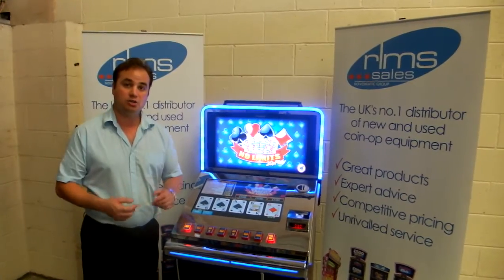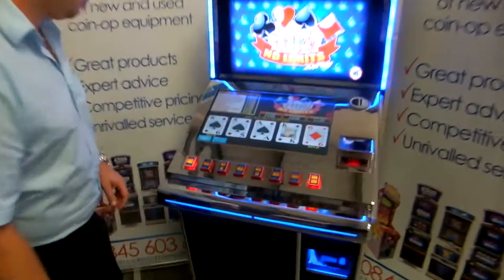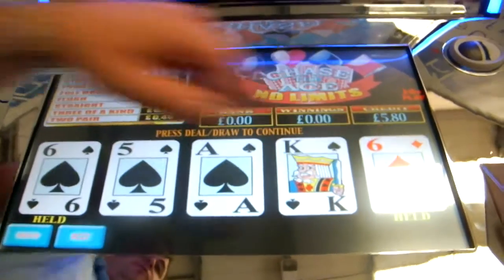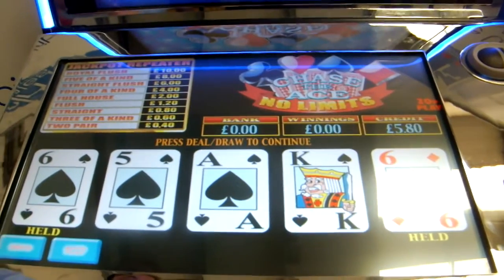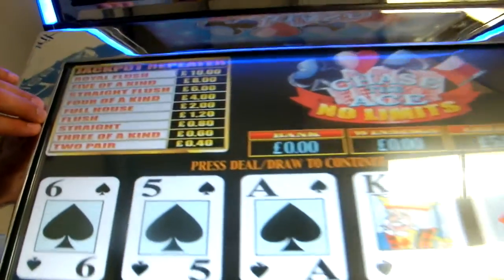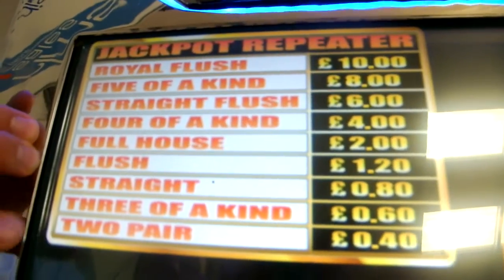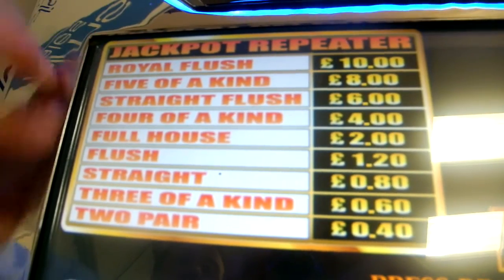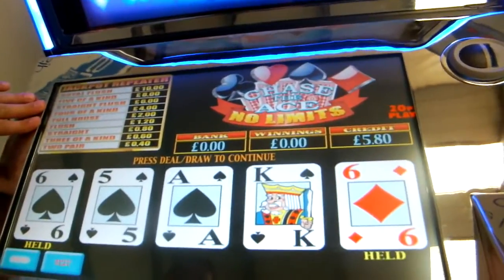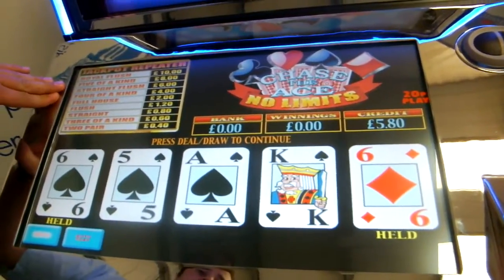If you come in a little bit closer I'll show you how the game works. The aim of the game: for every credit you'll get two flips with these five cards. Within those two flips you need to be able to correspond at least two of a pair, and then onwards and upwards the win chart. I'm just going to play off a few credits now and see if I can demonstrate what I mean.